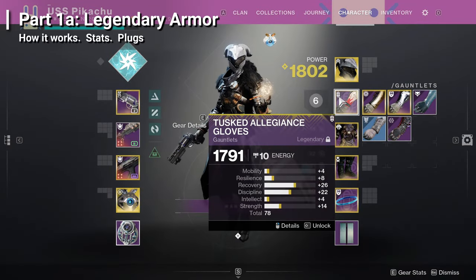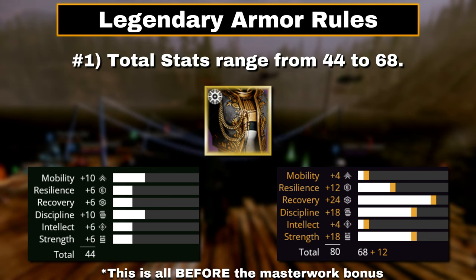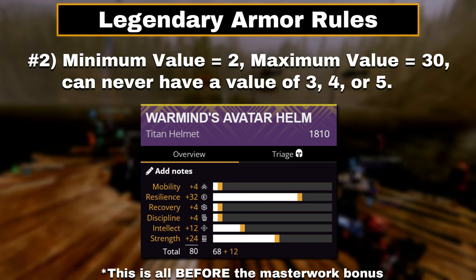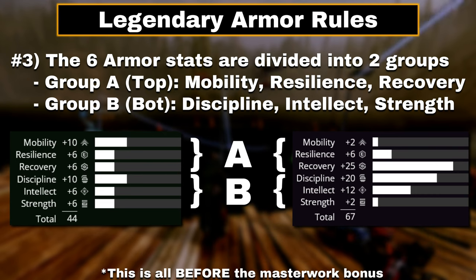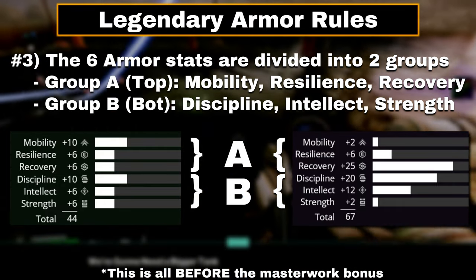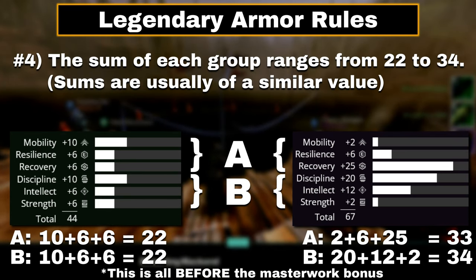First, understand that not all Legendary Armor is created equal. At base, their stats follow some set rules. Number 1, the stat total will range from 44 to 68. Number 2, the minimum value of a stat is 2, the maximum is 30, and the value can never be 3, 4, or 5. Number 3, the 6 armor stats are split into two groups — the top group: Mobility, Resilience, Recovery, and the bottom group: Discipline, Intellect, and Strength. Number 4, the sum of each group ranges from 22 to 34.